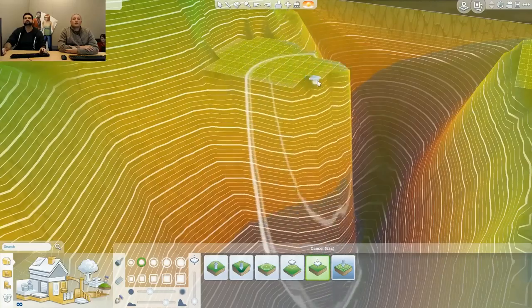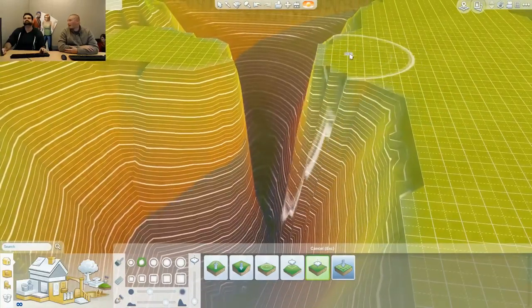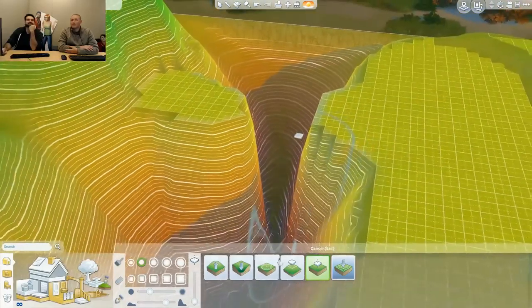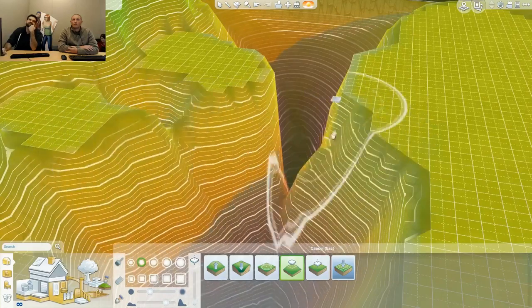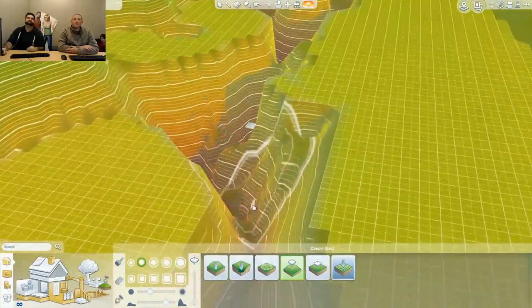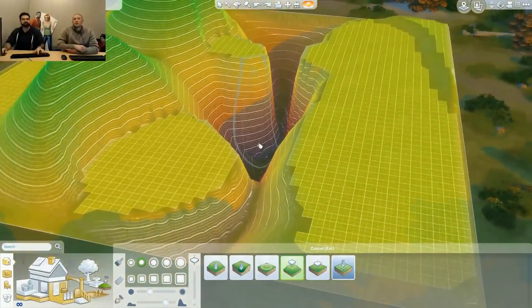One plateau right here, and I want one the exact same height over here. Now I have basically a canyon and I know both sides are the same height because I just flattened them there. You can also grab a height from an existing surface — as long as you're doing one drag operation, everything will be the same height.